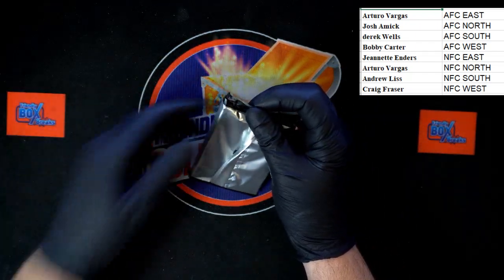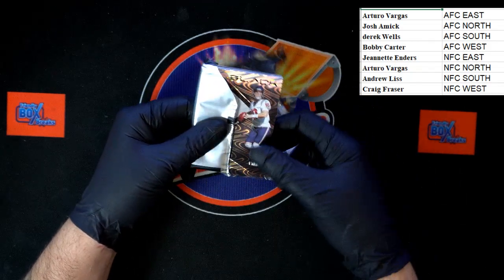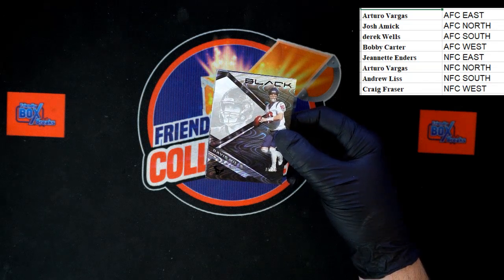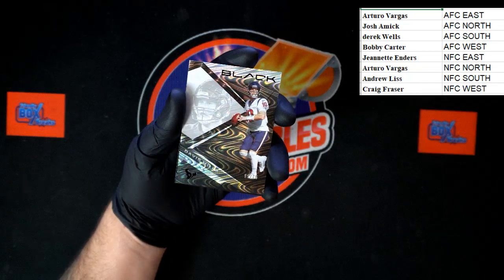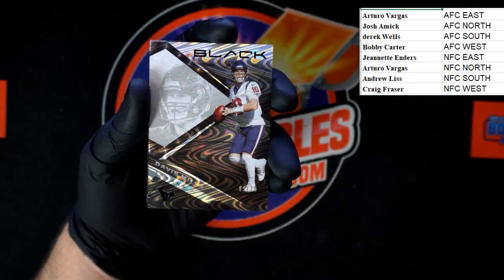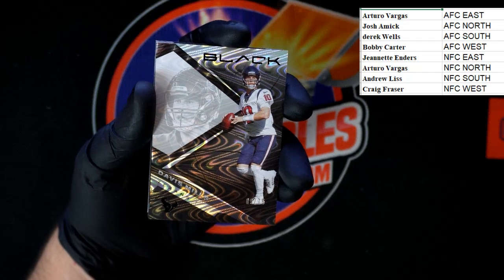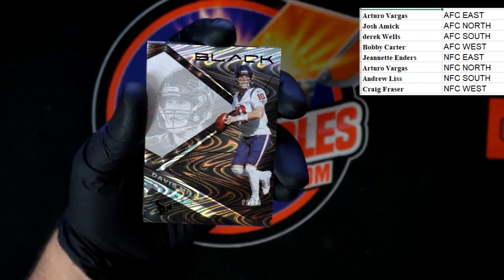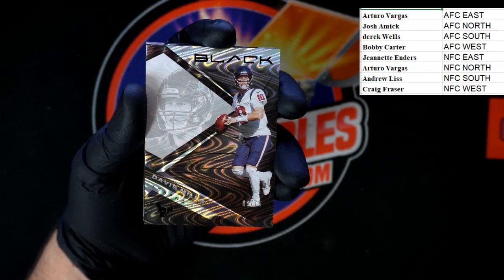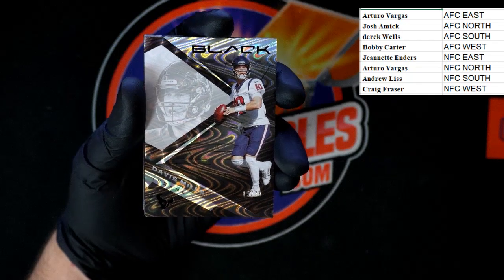It doesn't tear easy but we find a way to make it easy. Starting out: David Mills for the Texans — let's get a little zoom on this. And that is going to the Texans; Texans would be in the AFC South, so that one will be going to Derrick W.